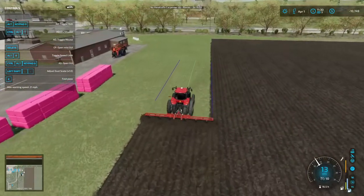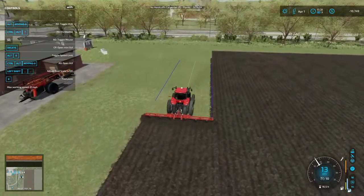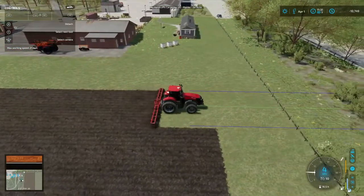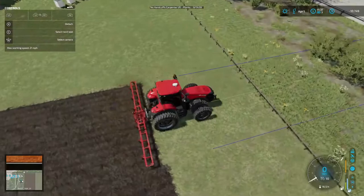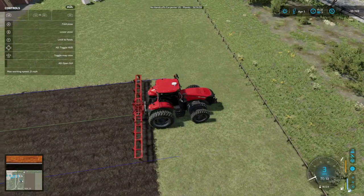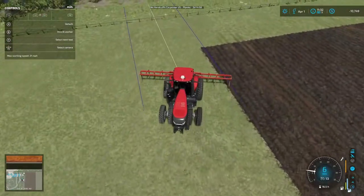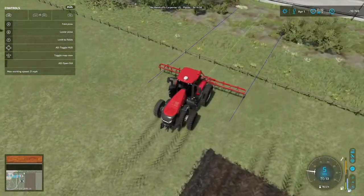Welcome back everybody to Farming Simulator 22 here on Western Wilds. We are plowing the field that we mowed. In Farm Sim, if you plow the field and lime it and fertilize it, you can get a lot more yield out of it.